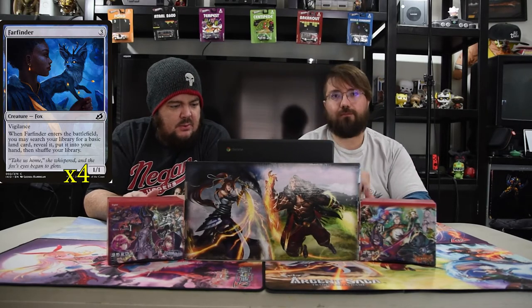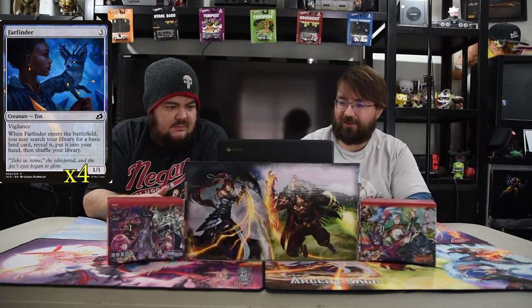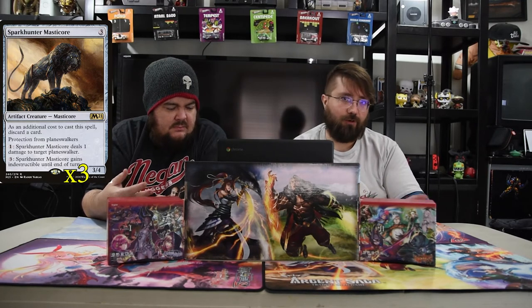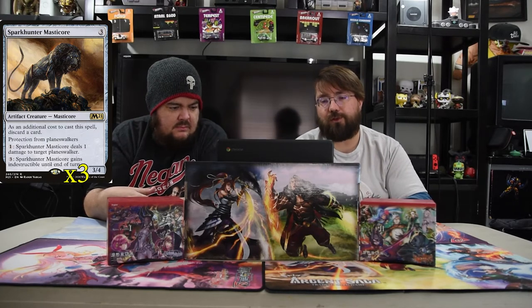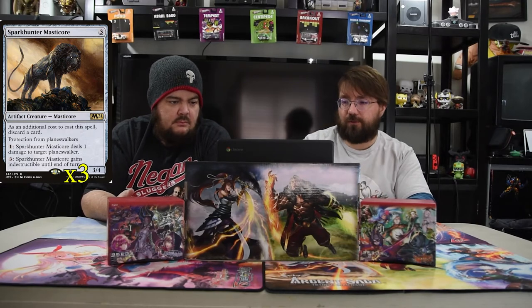Next is Far Finder — it is a 3-drop 1/1 Fox. When it enters the battlefield you may search your library for a basic land card, reveal it, and put it in your hand. It's just a little dude that helps you get land, which is really helpful. We are also doing ramp in this deck. Another good card is Sparkhunter Masticore — it's a 3-drop 3/4, which is pretty good for its stats. As an additional cost to cast it, discard a card, which you can hopefully get back with the Lurker. It has protection from planeswalkers, and you can pay one to deal one damage to target planeswalker, or most importantly pay three to give it indestructible until end of turn — a 3/4 indestructible is pretty good.